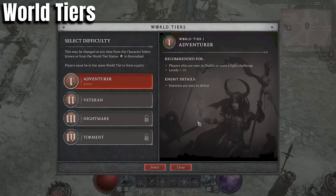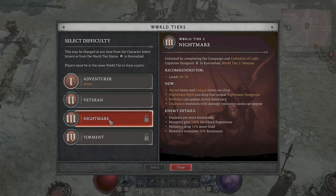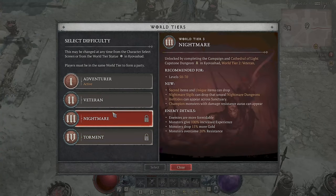Now, world tiers. As you're leveling up, you're not going to get to Nightmare until you basically beat the campaign — unlocked by completing the campaign and the Cathedral of Light Capstone Dungeon in Kyovashad, at world tier 2. So you've got to beat the campaign before you get to tiers 3 or 4, which is all the crazy stuff.